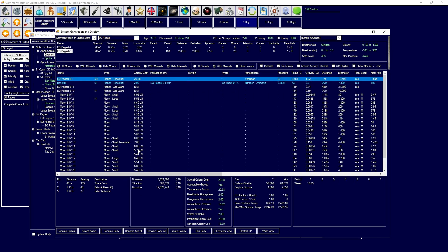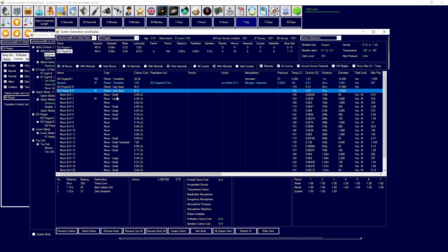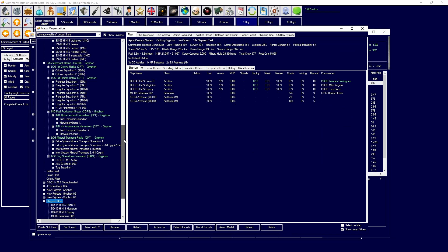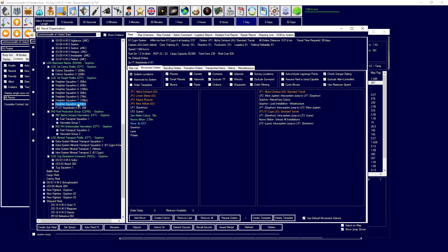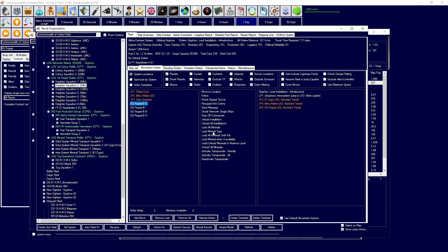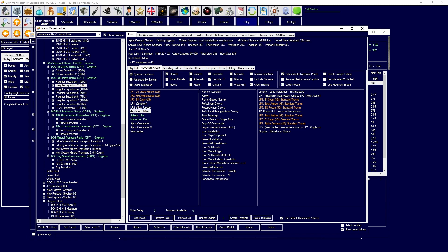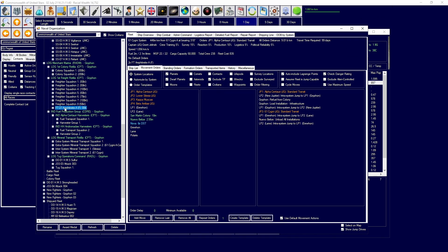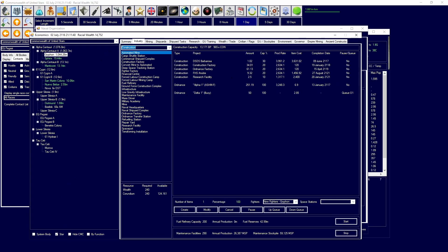We have EQ Pegasi; Benetrix will be colonizing there, and then we have this world which still needs to be surveyed. There's a gas giant in the system with a neutronium moon, so we can begin harvesting quite a few resources. I'm going to begin loading infrastructure shipping over to EQ Pegasi, take it to B2, bring that back to Alpha Centauri to refuel, cycle those move orders, and rename the population to Benetrix.